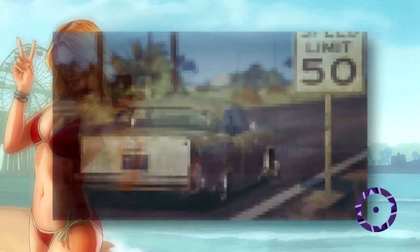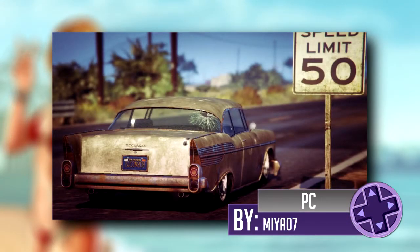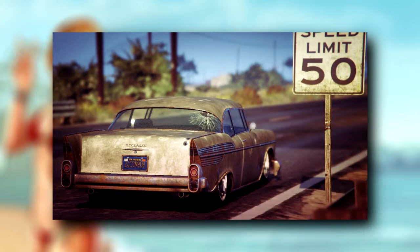Number 2. Next up we have Maya 07, and once again they're on the PC. I really like this picture. One, the background is blurry — it's out of focus — so the first thing you pay attention to is the car, which is nice. Two, it's a rusty car, the back windshield is busted, and the license plate actually looks old as well, being blue like that. So I really like that.